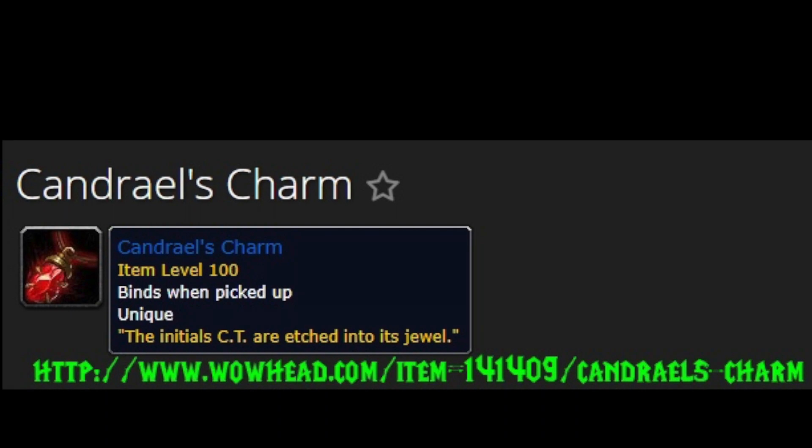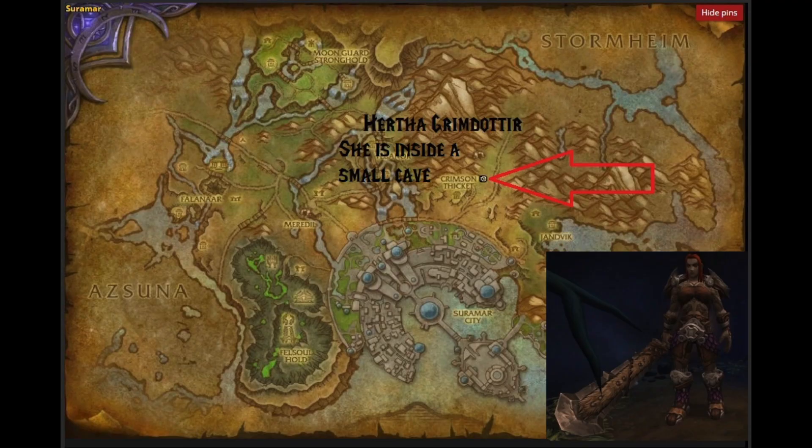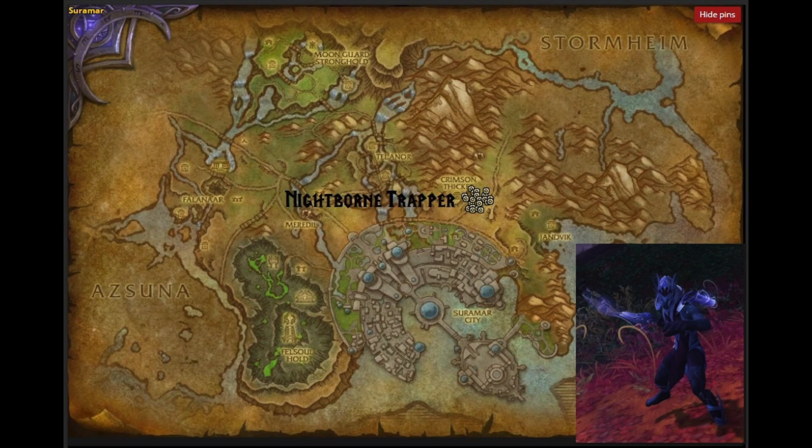Okay guys, so this is the item you need right here: Conandrel's Charm. That's what you're looking for. This is the loot table that tells you what drops it. Here are the two highly recommended places to farm it: Nightborne Trappers and Herthieta.